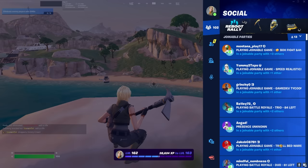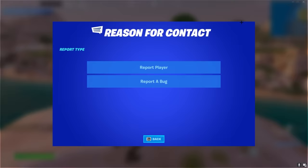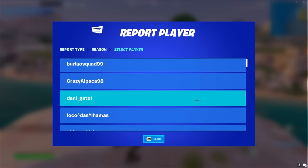Once you've landed on the rock, go into your settings and click on reporting. Hit 'report a bug or player,' then hit 'report a player' and scroll down to the bottom and hit 'cheating and hacking.' It's not hacking the game obviously to get the free skins, but it is kind of cheating to get all the skins, so you want to click on cheating and hacking.